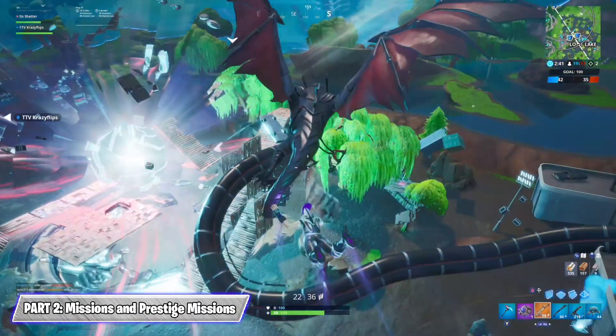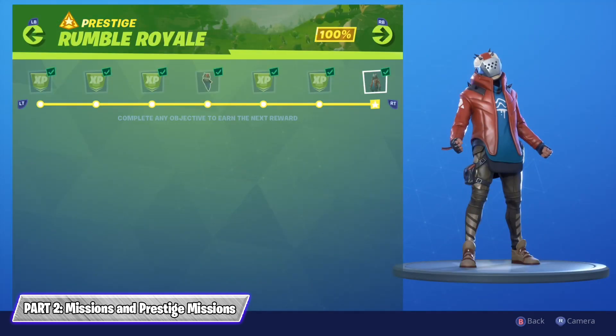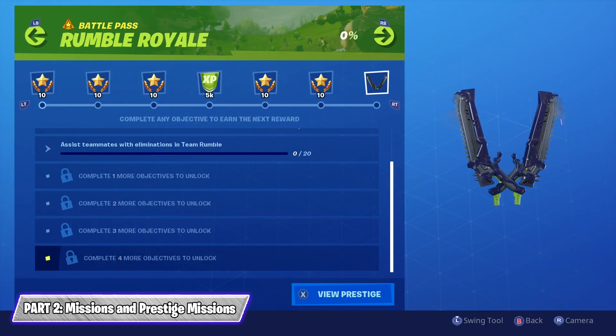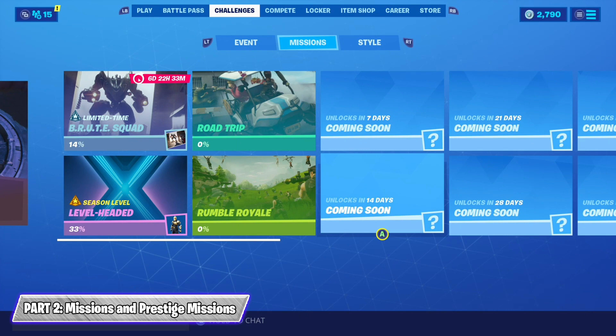At the start of this season we have two missions available: the first is Road Trip and the second is Rumble Royale. These challenges are pretty similar to weekly challenges, although some have taken on a bit of a flair where a specific outfit or cosmetic is required to complete them. Certain challenges from the Road Trip mission require the Catalyst outfit, and certain challenges from the Rumble Royale mission require you to wear the Explorer outfit.